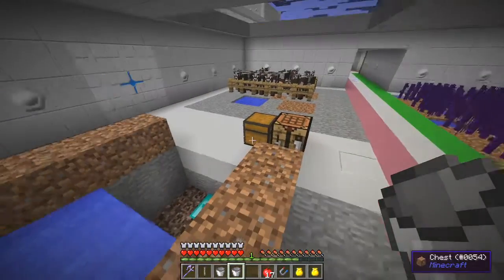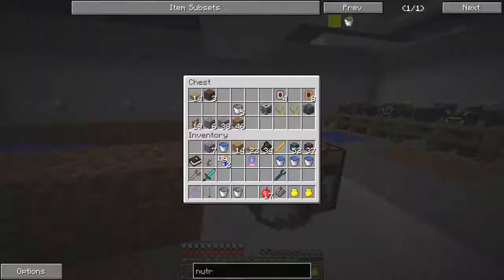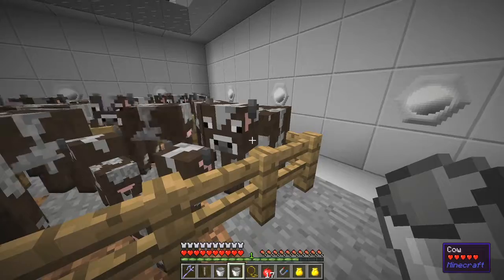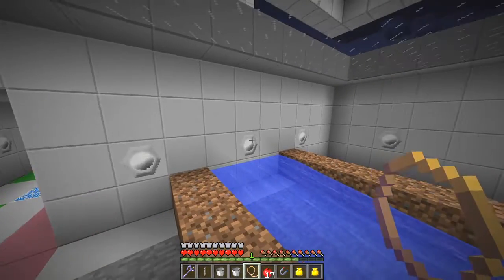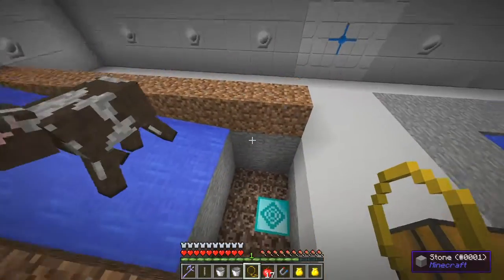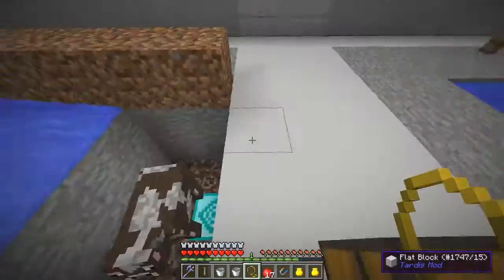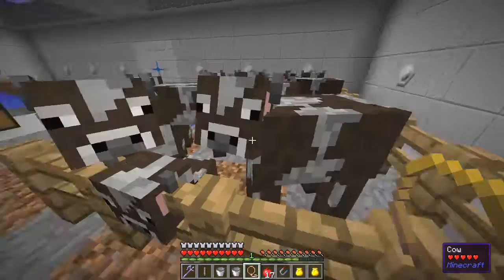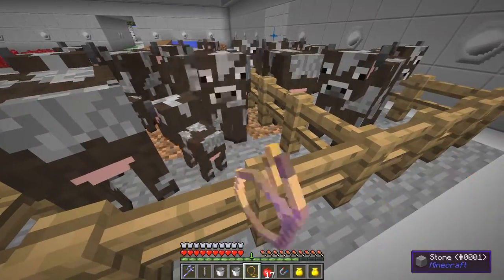Now if you take an animal - I've got some here - if we take a cow we can drop it anywhere in here and it shouldn't be able to get out. We put the cow down and it should get pushed down into the area where the killer is going to be. The killer has also got two upgrades - one for animals only and one for adults only - so it's only going to kill adult cows.